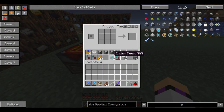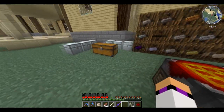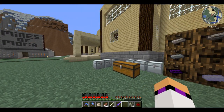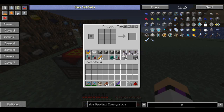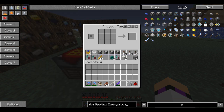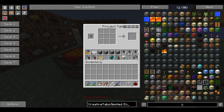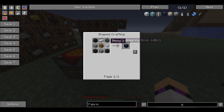I completely lost my train of thought. I'm going to make a compact storage system — I've said that. Oh yeah, I know what I was going to make. Let's unfilter this — we're going to make a fabricator, which is obviously made with dark engineering bricks, so I can show you how that's made.